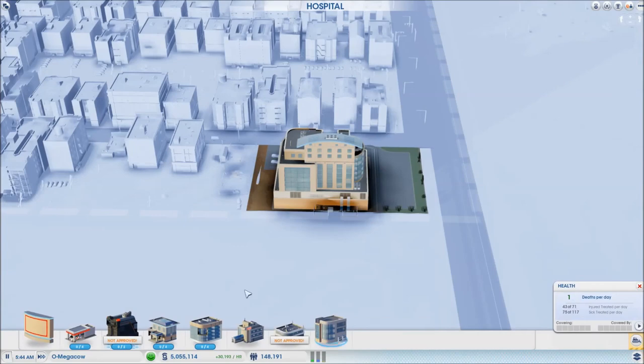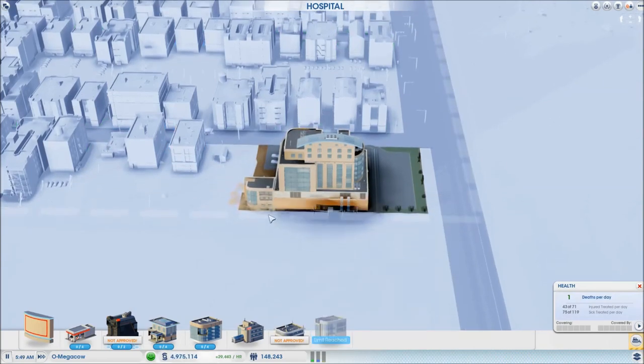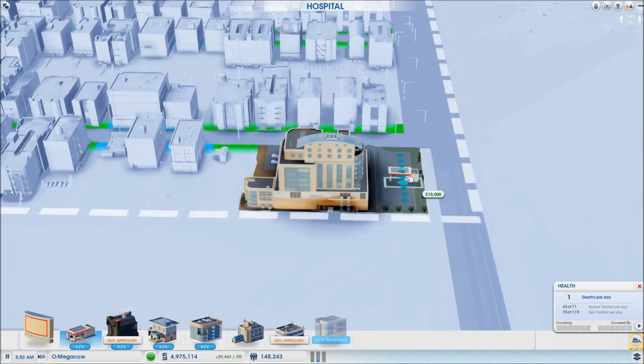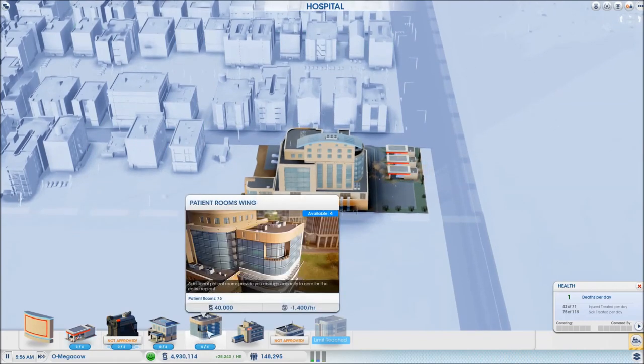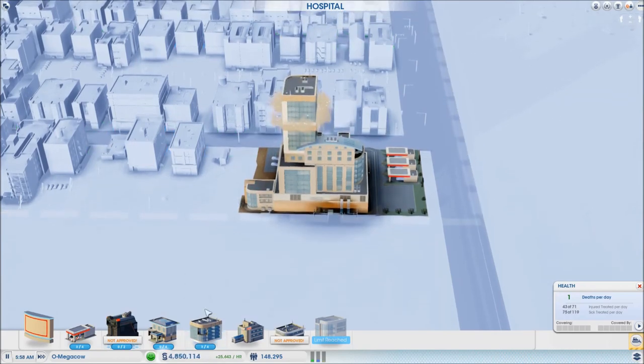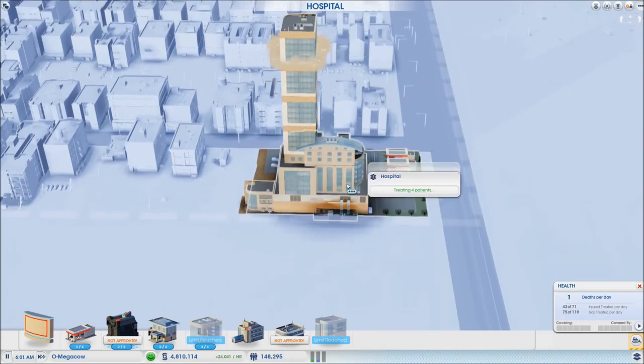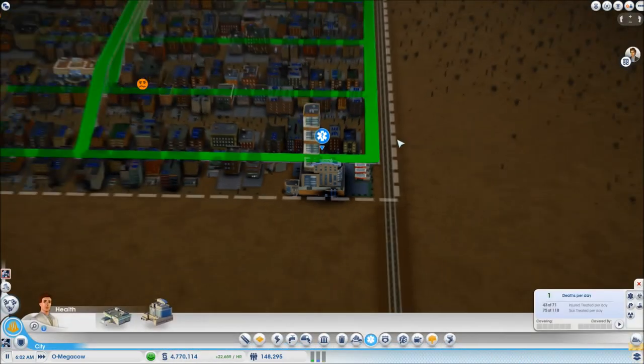Over here I'm going to do exactly the same thing but I'm going to add the surgical center. As you can see, it halves the recovery time of sims, so basically it just means that your throughput is going to be much higher. I'm going to give this three ambulance bays and I may well come back and increase that. You won't believe the amount of sick sims that you get. Okay, that's the hospital done.